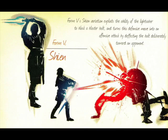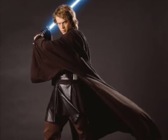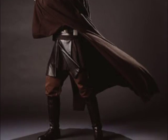We'll start first with the Shien variation. The opening stance was a high guard position, with the hilt held in a two-handed grip above the user's head, and the blade angled upward and behind the user. The dominant leg was held back, enabling step-through strikes.